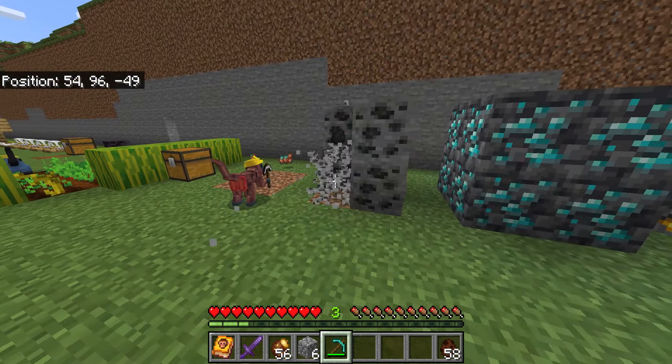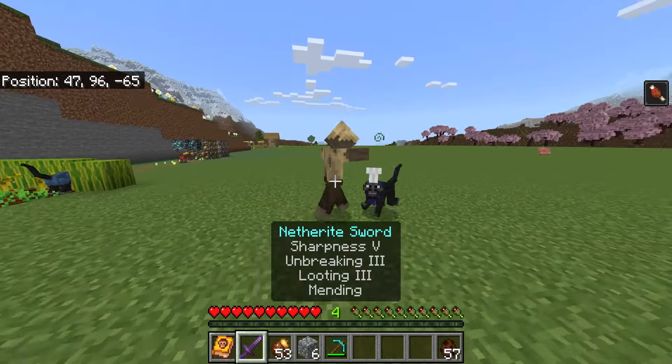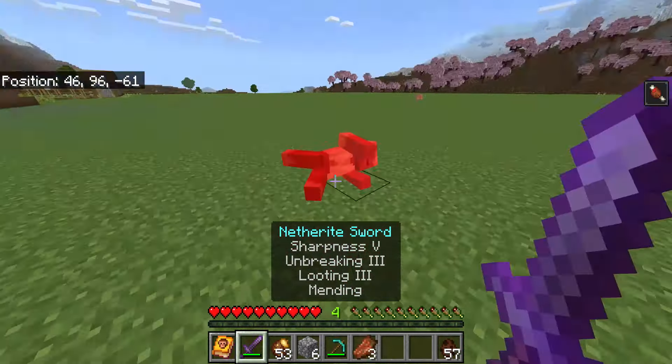We have ourselves a medic. I want to go ahead and take some damage, because the medic can actually cure you from being injured. If we tap on the medic and do 'heal me,' he should heal me — there you go, throwing potions at me. So we have: heal me, purify, regenerate, follow, and sit. If you are sick by something like a husk, you're able to get rid of the negative effects. This one can be really useful.